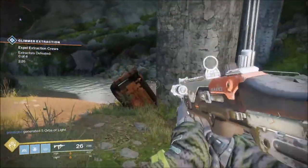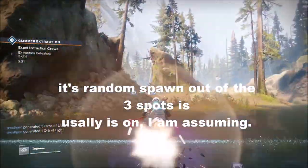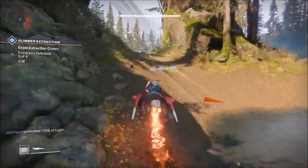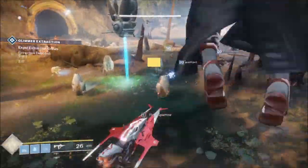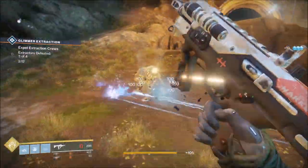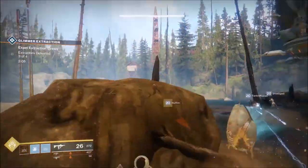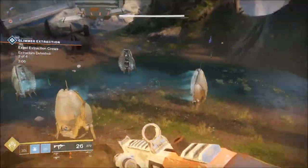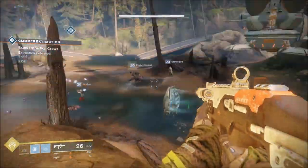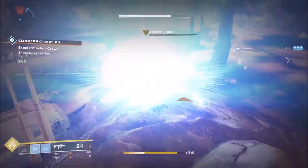It's four extractors, and the spawn location appears to be random. There's a drill on each spot that needs to be killed to trigger the heroic event. Once that's done on all three, you get the heroic event and the glimmers start — they will spawn endless enemies.